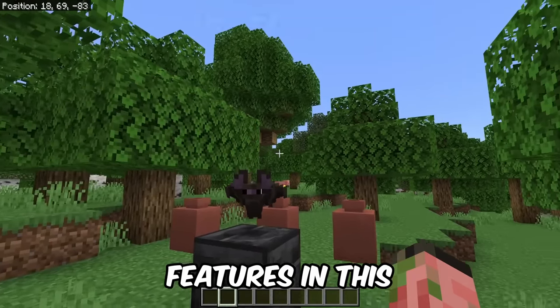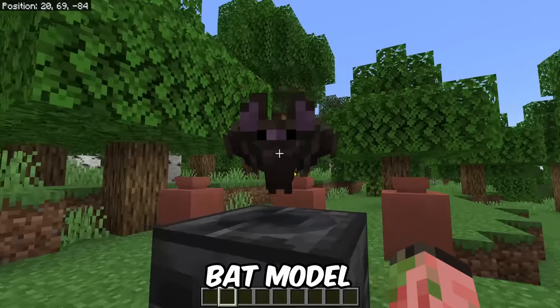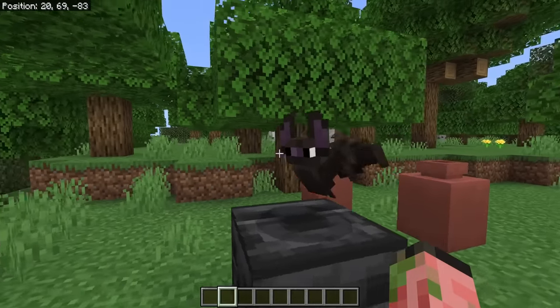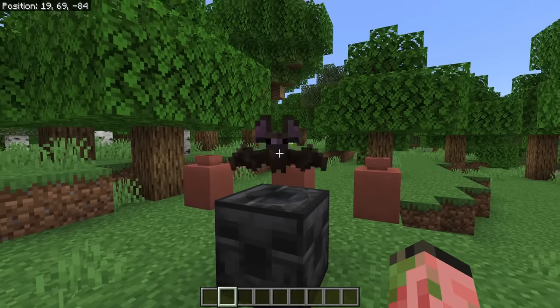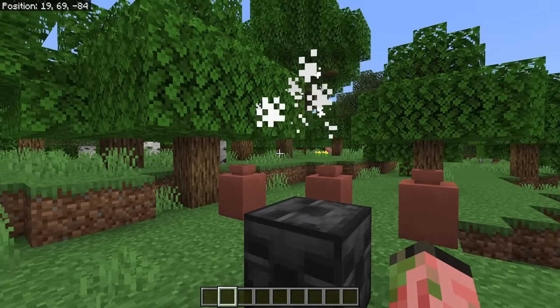There are two proper new features in this update, and the first one is the bat. We have the new bat model in the game. This is the first time the bat has been updated since it was added to Minecraft in 2012 — it's been literally 10 years of having this mob in the game. It still doesn't drop anything and is completely useless, but now it looks a lot prettier.